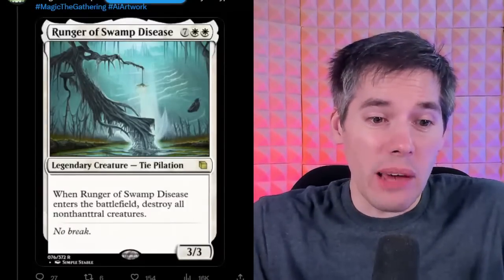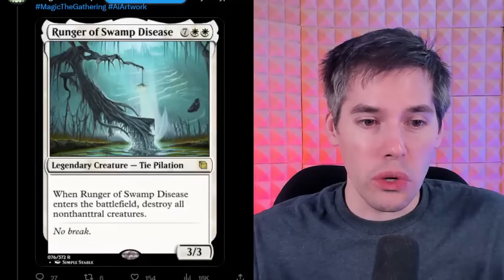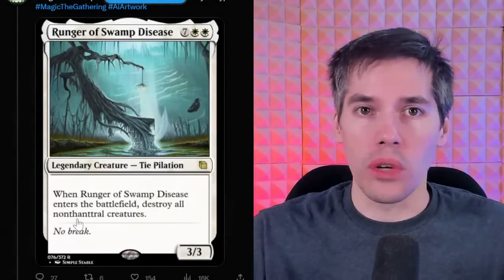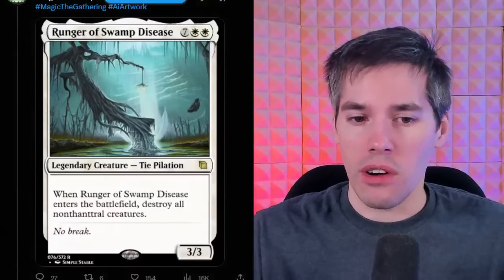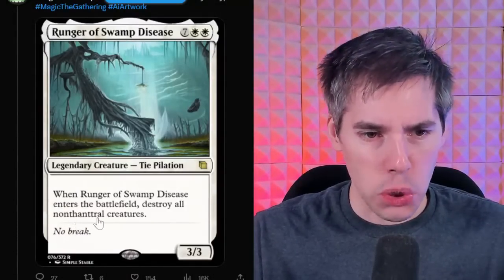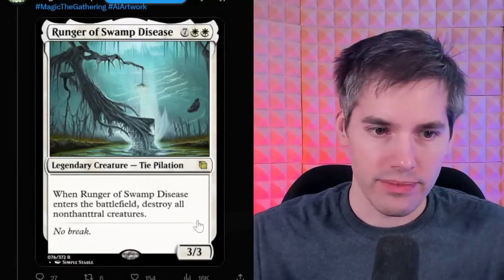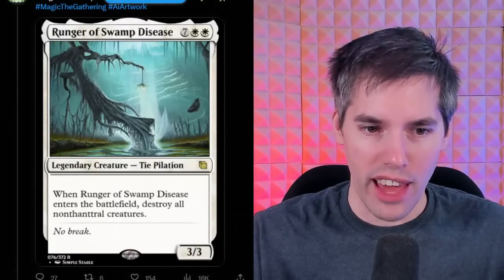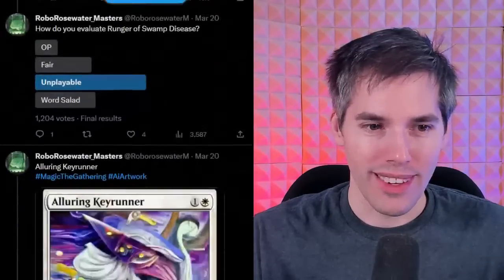Planeswalkers become creatures all the time, but we've never had a non-planeswalker with loyalty abilities. Destroy itself — it's like a sweeper for nine mana. And it'll cost two additional mana every single time you want to play this as your commander. So if you want a commander that just sweeps the board over and over again, play Runger of the Swamp Disease. This actually works! Maybe later today we're going to find out what a thentral creature is.